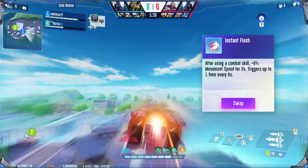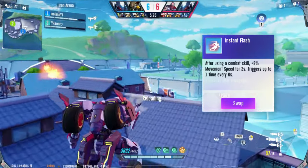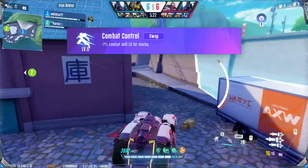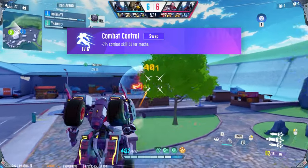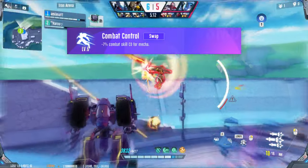Instant Flash is better used for quick getaways, making an already mobile mech harder to catch up to. Movement works weirdly in SMC — increased movement also increases the distance you travel while charging. Combat Control works well with Ranger's Core 2 and shield recovery on collision with an enemy. The value scales with the ability and game sense of the player, making this definitely one of the stronger picks.